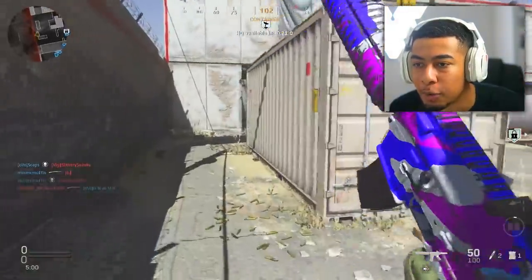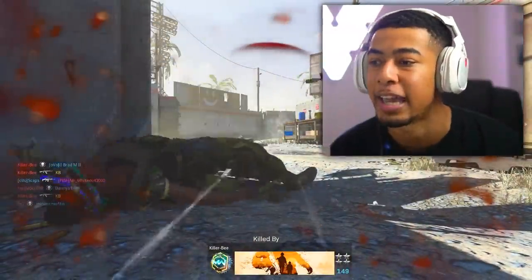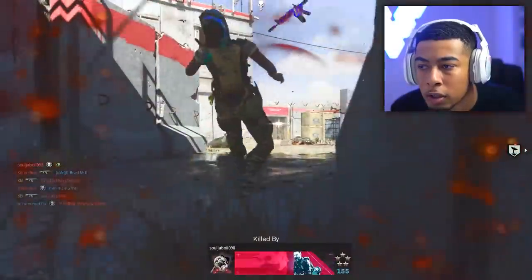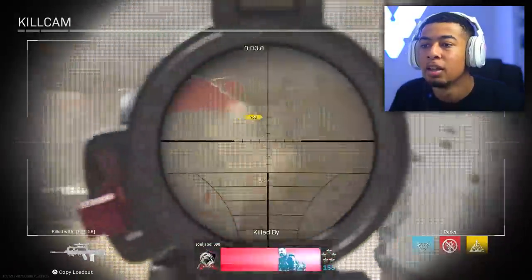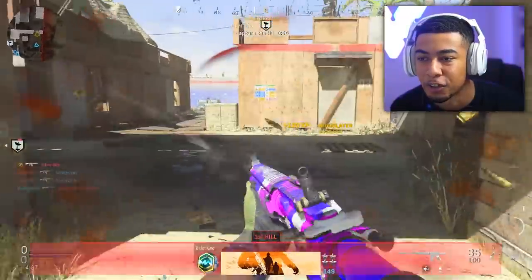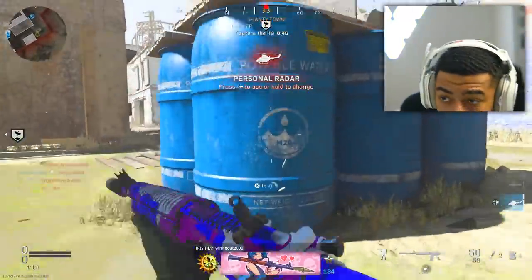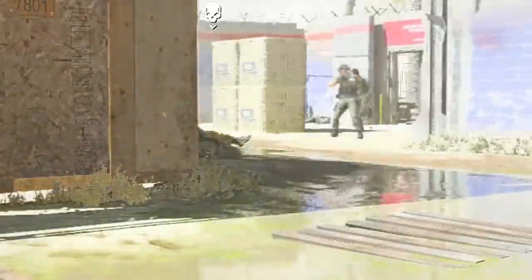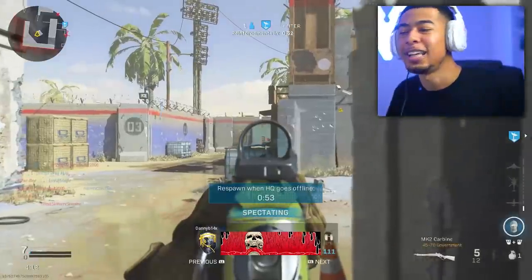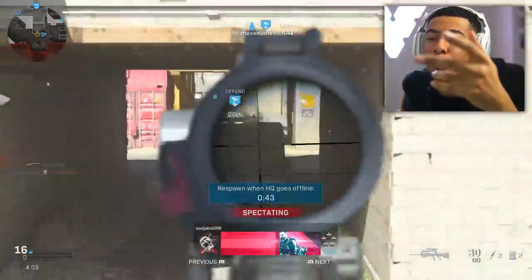I worked so hard for Damascus and it was for content really — I never really thought it looked insane, I don't think anyone ever did. It's kind of bragging rights with Damascus. With dark matter and stuff like that it was always like, okay it looks sick. But when it came to dark matter in Black Ops 4, Black Ops 3, it wasn't really just bragging rights — those camos were more about how good they looked. With Damascus it's literally just bragging rights. It does look cool in certain lights, but for the most part it's not the greatest.